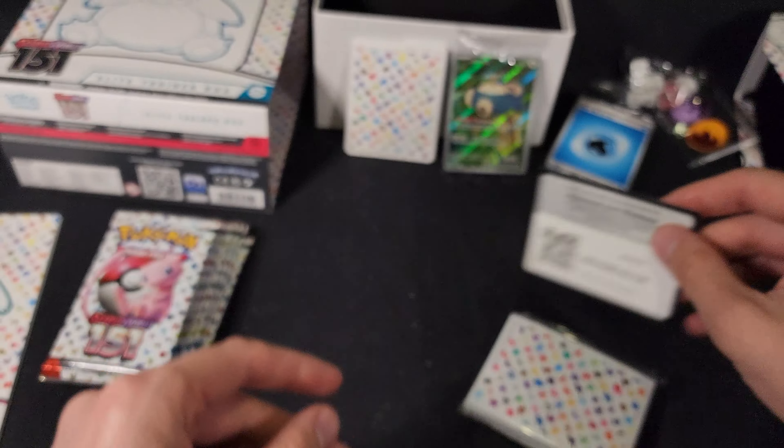There is the code. We have Horsea, Abra, Diglett, Drowzee, Leftovers, Persian, Muk, Goldeen Reverse Foil, Psyduck Reverse Foil, and we have a Wheezing Foil. And a basic energy.